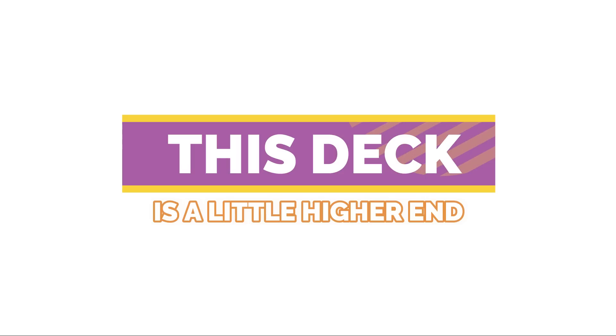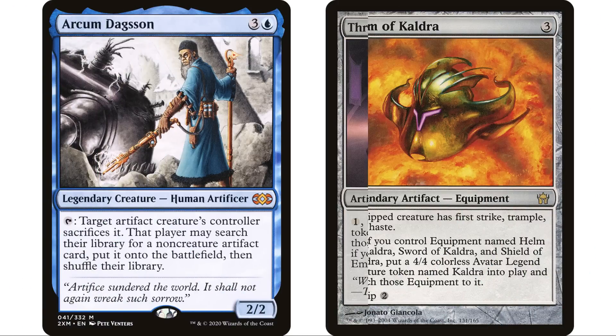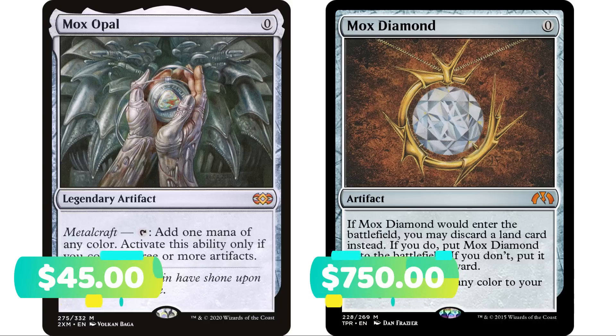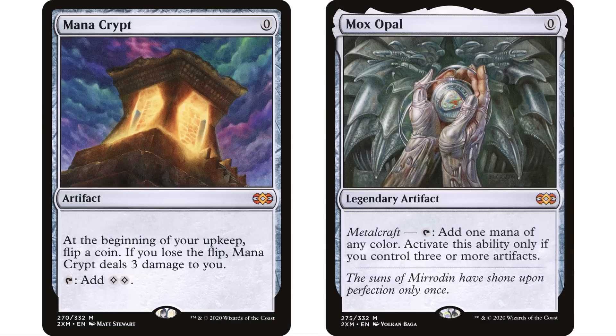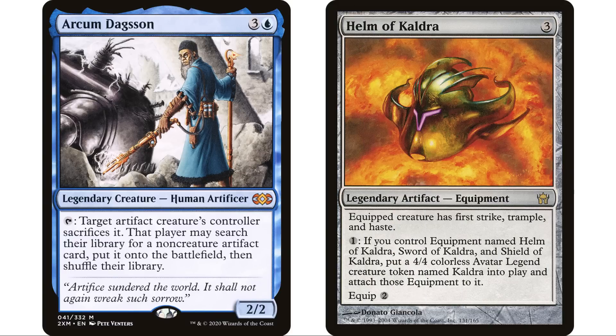This deck is a little more expensive and higher powered than most decks I build, which is funny since it has a goofy theme. When you're tutoring a lot and assembling things, it drives the price up. You could go even higher — it's a mono-blue artifact deck so you can throw in high-powered counterspells, Mox Opals, and other moxes to ramp the power level and get your pieces together quicker. It's really easy to scale up the power level for this deck.